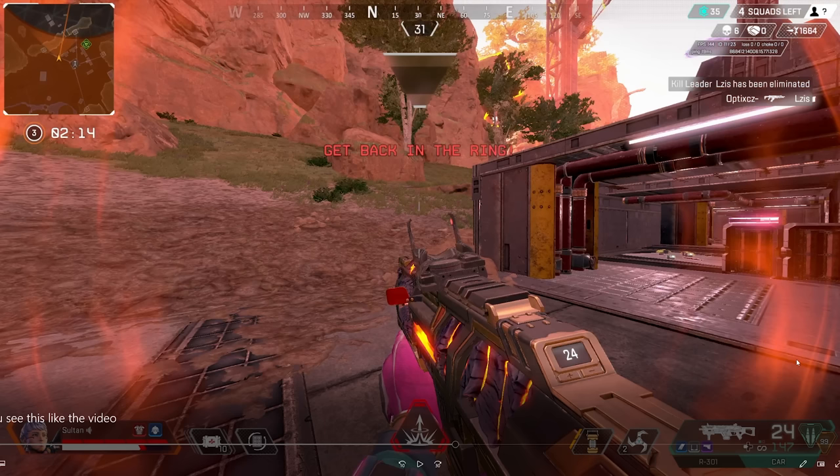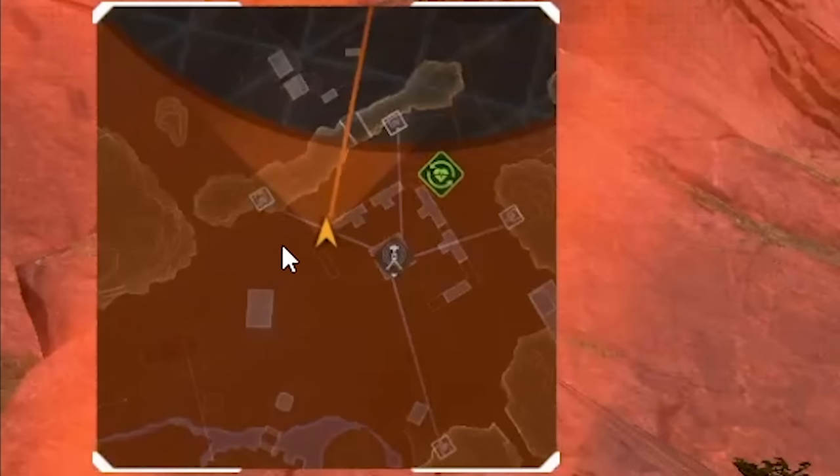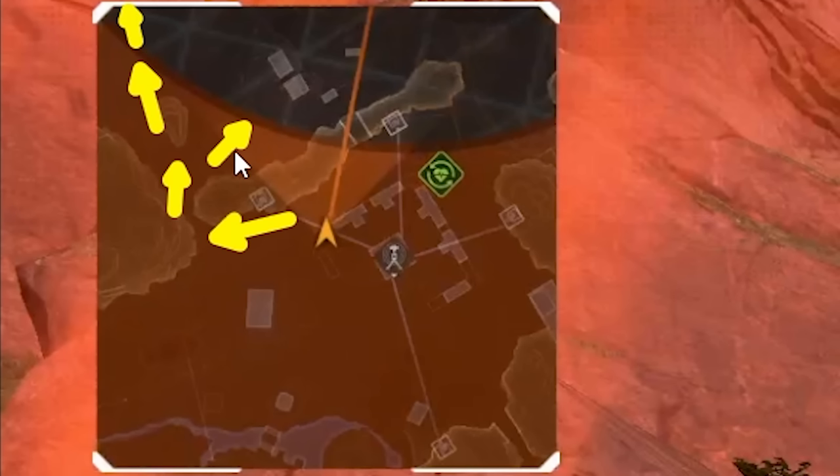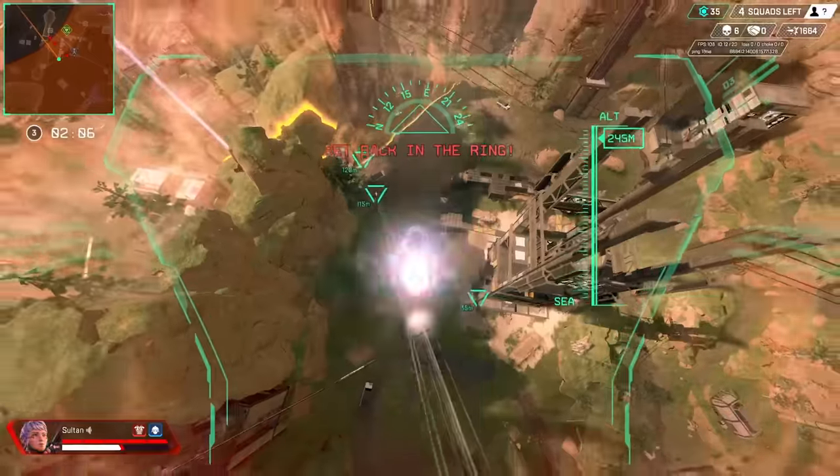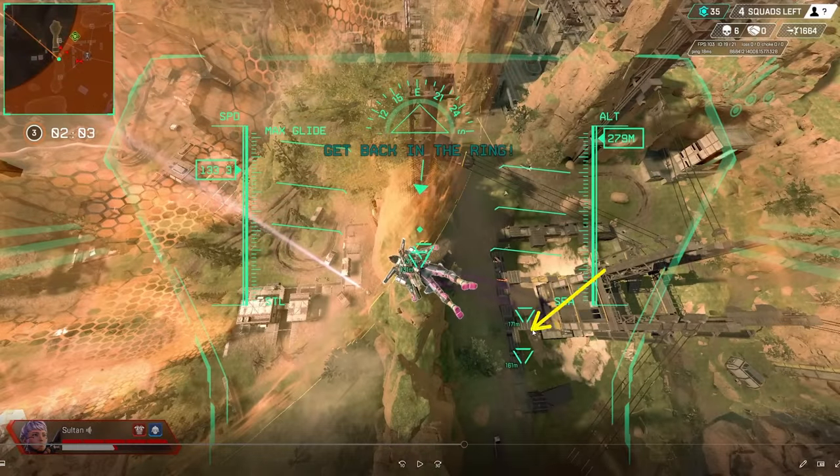I heard somebody to my right down low — could be another team. I know there's a full two-man team still up in front of me. I'm in zone — it's ring three, it's going to tick very hard especially with the new update. At this point I just need a Valk out. Look at this — we have a full team. They probably came out of the little bunker factory there, and then we also have the original team in the choke spot. I made the perfect play to escape the situation right then and there.